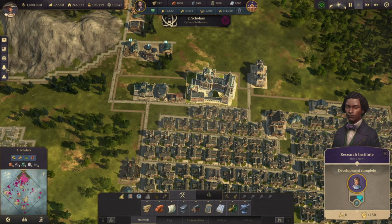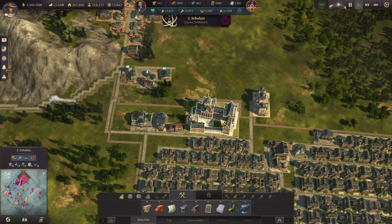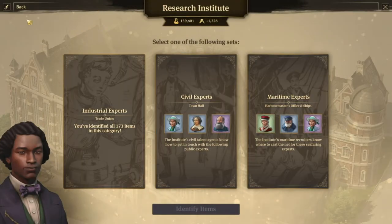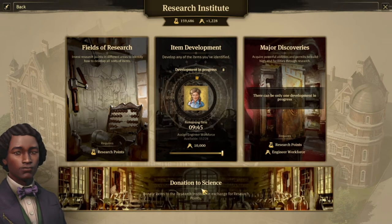One important thing about the building: it does require electricity. Now let's take a quick look at an overview of all the functionalities. To access it, you can click on the building, but if you're in another region and don't want to go back, you can also click on the research points at the top and it will bring you to your Research Institute. Here is the overview — four large elements: field of research, item development, major discoveries, and donation to science.